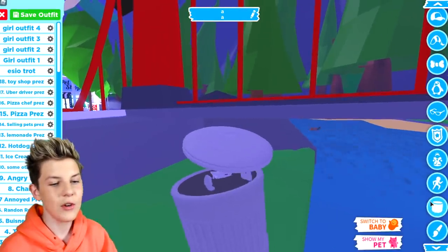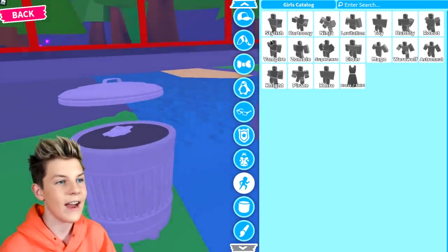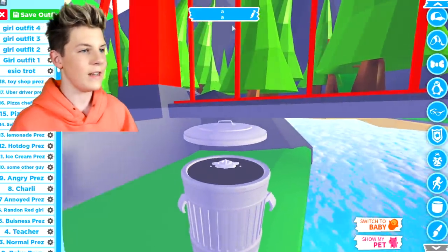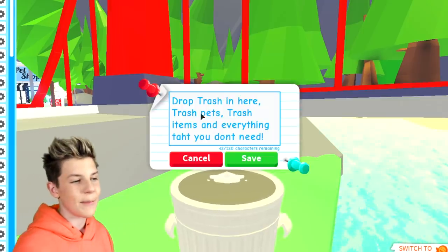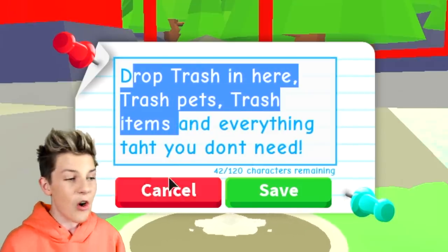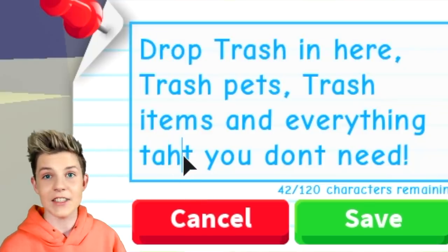This is the outfit that you want. You also want to go to this little avatar area and then go to levitation — that way this is a perfect outfit. Next, go to Hair and take away both of those. Then go to Hat and search up 'trash' again. What you want to change your name to is something like 'drop trash in here', 'trash pets', 'trash items', and everything that you don't need.